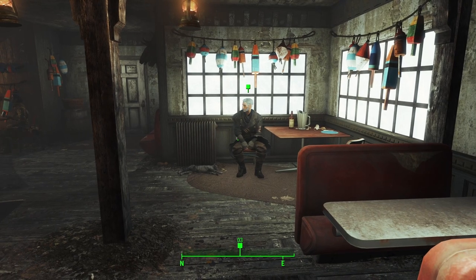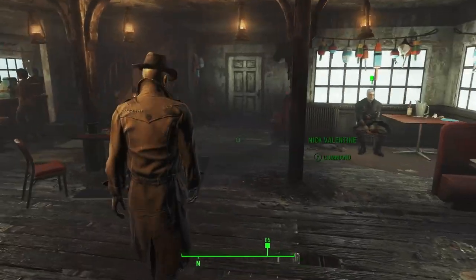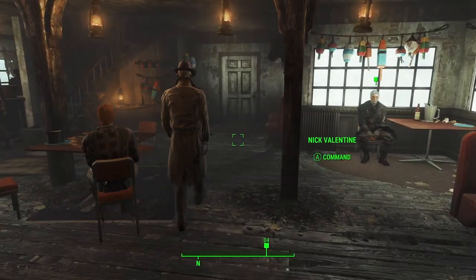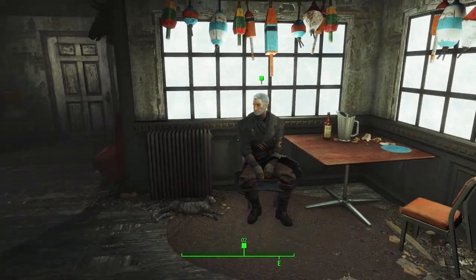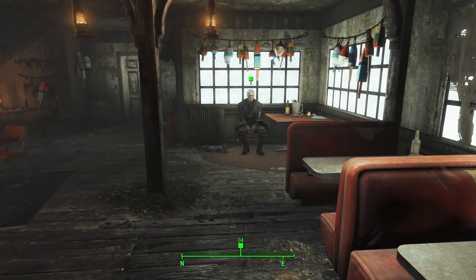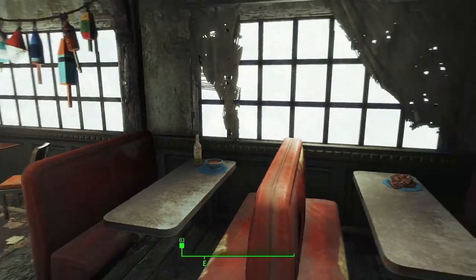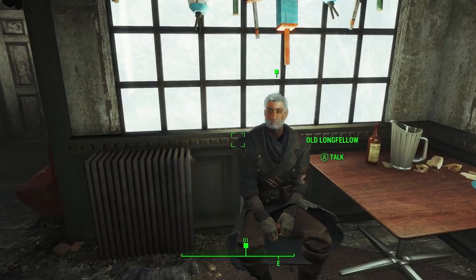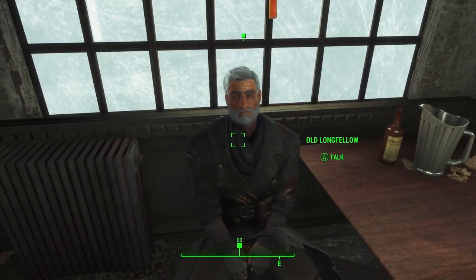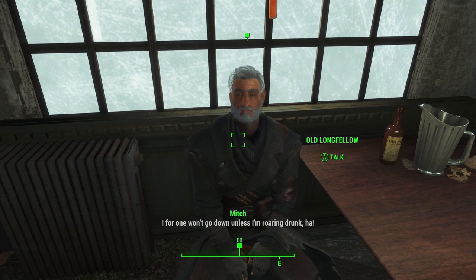Alright everybody, welcome back to another part of this Fallout 4 walkthrough. Last time, we got a mission from Ellie at Nick's Valentine Detective Agency about a missing girl at the Nakano residence, up towards the top of the map. This is the Far Harbor DLC. We got to Far Harbor last time and helped defend the town, and today we're going to start following Old Longfellow up to Acadia, through the Mythical Fog.